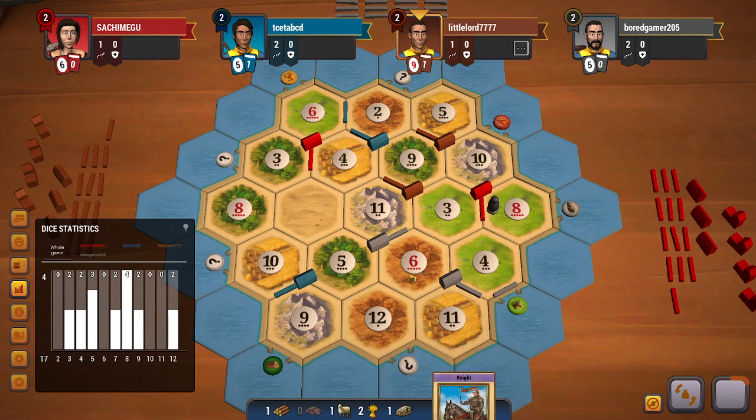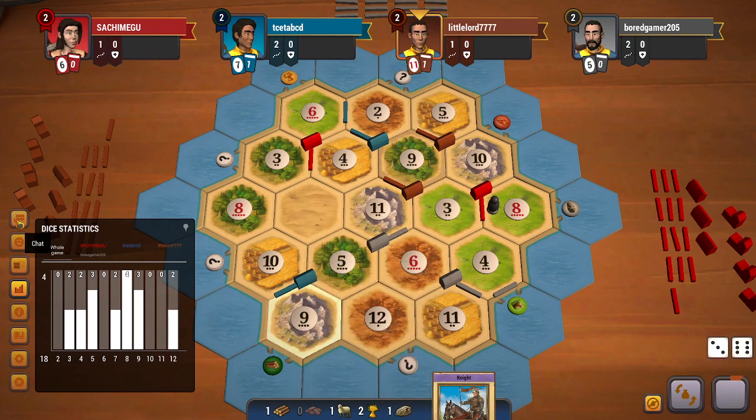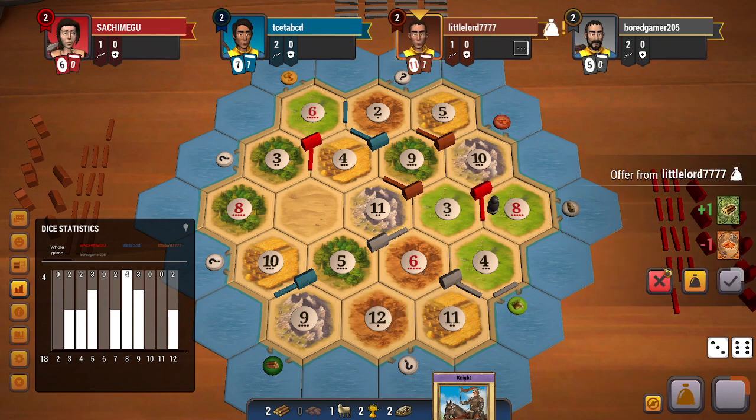Even if 6s do roll it will only help grey, and grey can extort people for the brick. Brown does roll a 9, so these 9s are pretty good for me. Brown will be able to do a 4-to-1 and convert their wood into a brick for sure. If another 9 rolls I will be able to get a city, which will be very very strong.